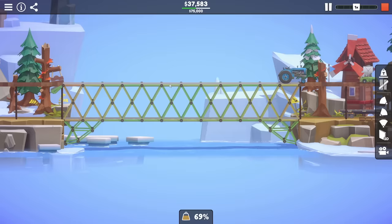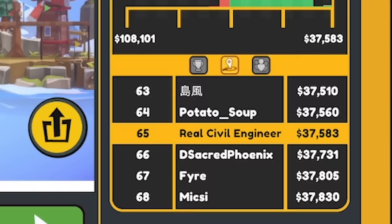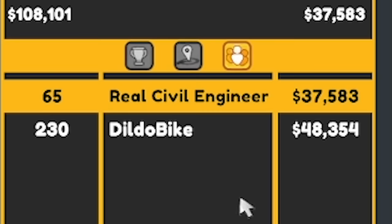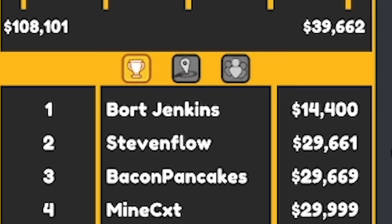Let's see where we are on the leaderboard - it's going to be good. What, only 65th? I don't actually understand - how have so many people done it cheaper than me? Did I beat Aliens Rock? Yeah of course I smashed Aliens Rock. He must have used the foundation. The top person - 14 grand! All right let's have a look in the gallery at the cheapest solutions.